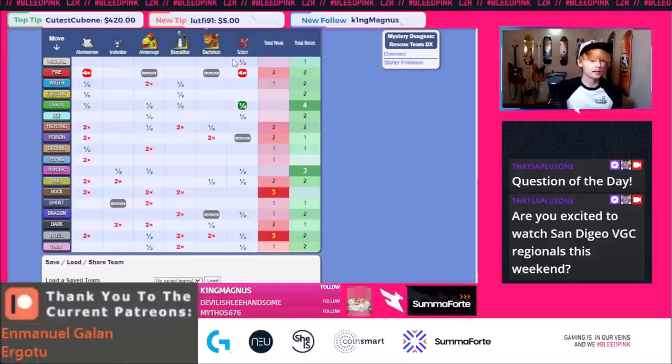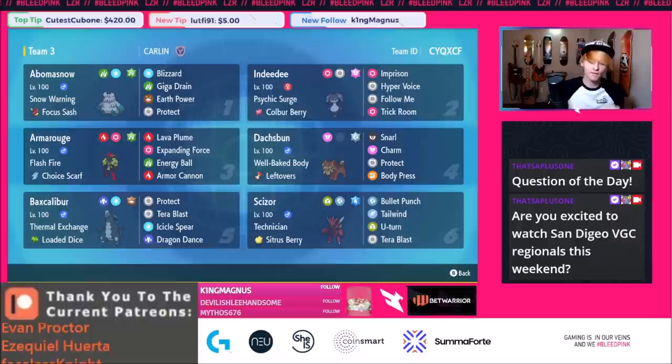A lot of these mons have unique Tera options to play around things like Prankster, Taunts, or super effective moves. Dashpun's Steel Tera type lets us use Well-Baked Body to block fire attacks without being afraid of other steel attacks. Very good proactive thinking. As for the team's defensive typing, there are huge weaknesses to rock, but that's where the Scizor comes in.